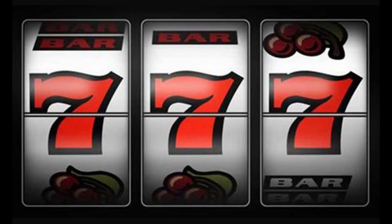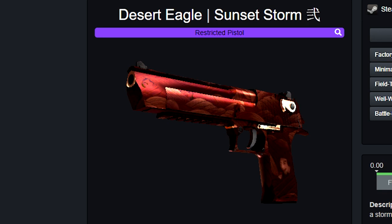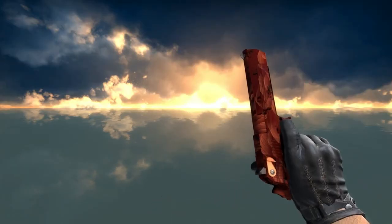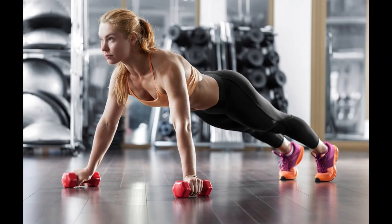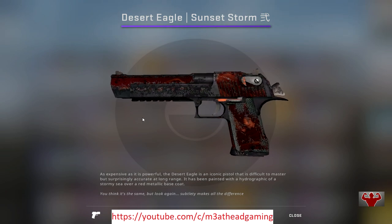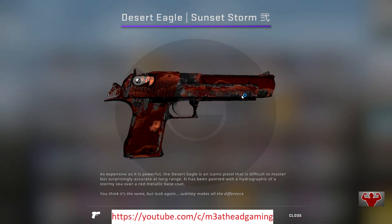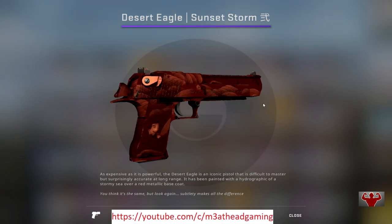Coming up at number 7 is the Sunset Storm. Now there are two types of Sunset Storm as you can observe here, and the prices are relatively the same so that should not impact your choice. Although you can't see very much of the artwork in-game, I think the color and the artwork combined on this skin makes it one of the prettiest. Prices: battle-scarred 23.92, well worn 29.75, field tested 29.82, minimal wear 38.14, factory new 41.76.